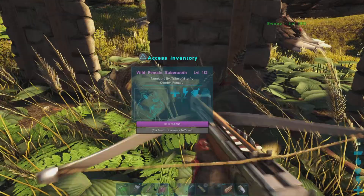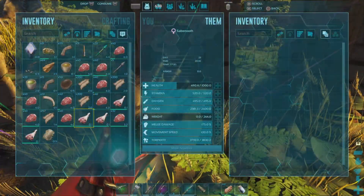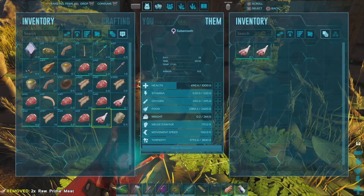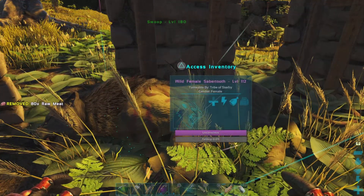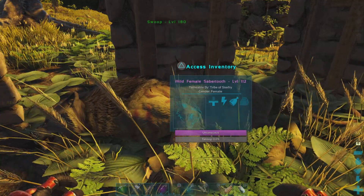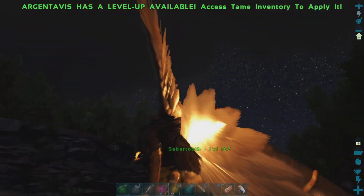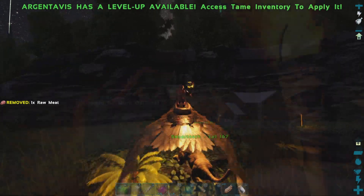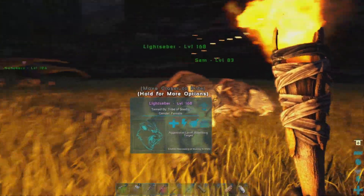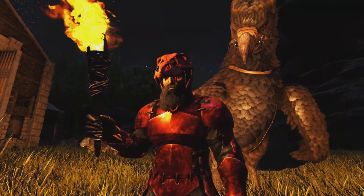It looks like he is unconscious. So we will go grab some prime meat for this guy and tame them up - he shouldn't require too much. We will also put a little regular raw meat in there just in case, but it looks like he tamed up just fine on the prime meat. I did go out and collect the resources so we can craft a saddle for our new Sabretooth. And I think we're going to name them Lightsaber - I wasn't sure what to name them, however I think this is a decent name for a Sabretooth.